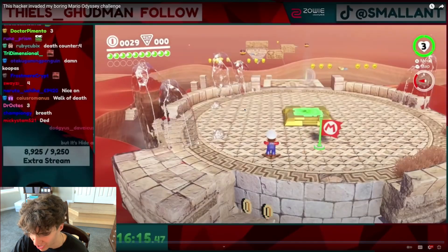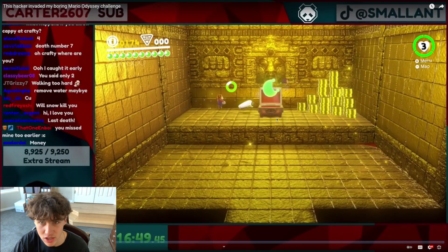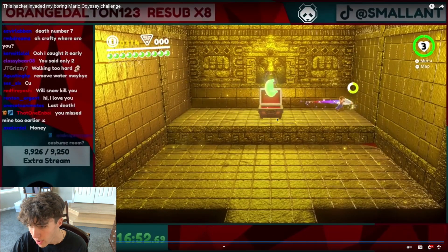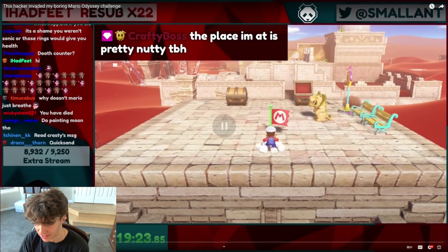As it stands right now, the way this works is that you can see the other player in your game — and this is just to my understanding, so I could be getting it wrong. But if you throw Cappy at a box and break it, that box would not break on the same end as the person you're playing with. So if SmallAnt broke a box, it would not be broken in my game. So it's not perfect yet, and you can't expect that because it's not official, but it is pretty cool.